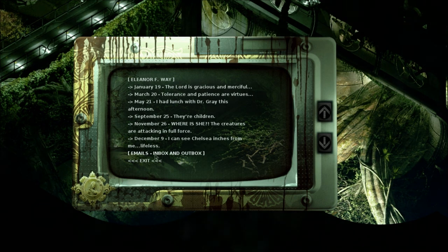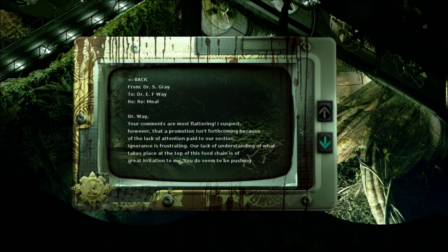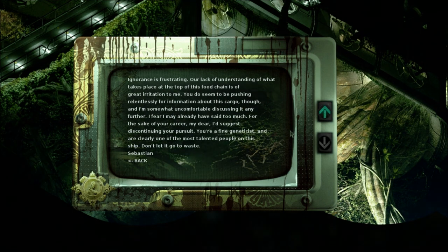So Chelsea's one of these, I guess? We haven't seen her - she's been dragged away. Emails - inbox and outbox. Dr. Gray to Dr. Way. Re: Meal. 'Dr. Way, your comments are most flattering. I suspect, however, that a promotion isn't forthcoming because of the lack of attention paid to our section. Ignorance is frustrating. A lack of understanding of what takes place at the top of this food chain is of great irritation to me. You do seem to be pushing relentlessly for information about this cargo, though, and I'm somewhat uncomfortable discussing it any further. I fear I may have already said too much. For the sake of your career, my dear, I suggest discontinuing your pursuit. You're a fine geneticist, and are clearly one of the most talented people on this ship. Don't let it go to waste. Sebastian.' So Dr. Gray - he told her a lot. Yeah, he did tell her too much.